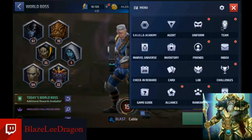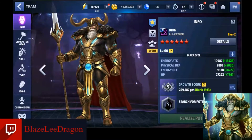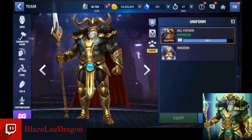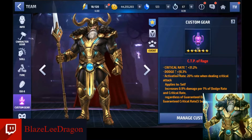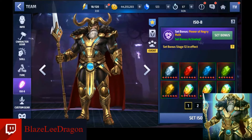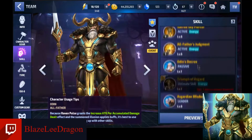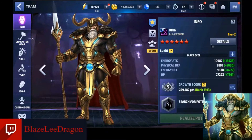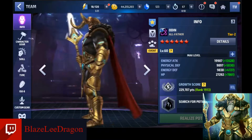So of course as everyone knows Odin just came out today, so we had to jump right on his uniform. We are ranked 1913. I've got his uniform on advanced, I do have a CTP of Rage with max stats. Dodge is a little bit on the low side but the critical rate is beautiful. I've got a POA fully awakened and all the stuff is at six, fully awakened with some decent gear and reasonable stats.